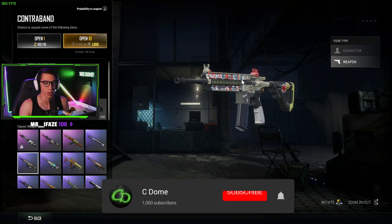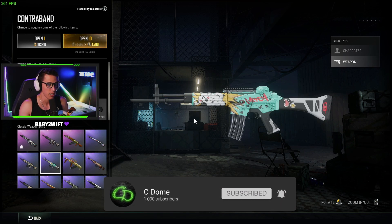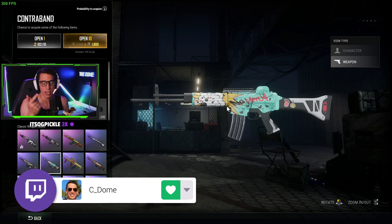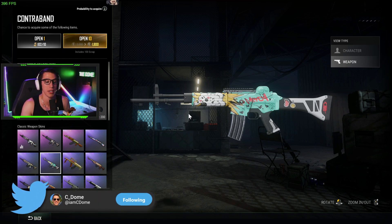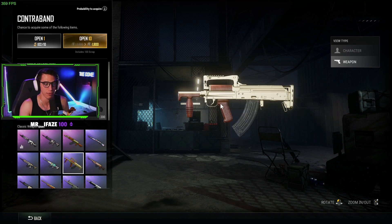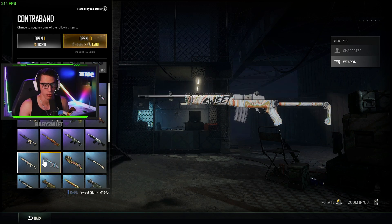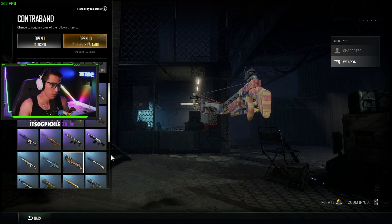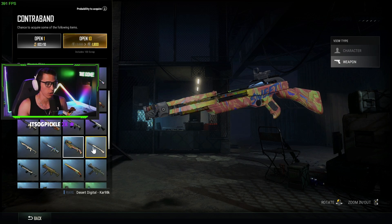A lot of these are going to be rehashed from other crates unfortunately — the TikTok M4, gold AK, the No Mercy Kar98. I wish it was stat tracking; I feel like it should be, but that's a cool skin. The No Mercy M4 is also pretty cool looking — I like the different color variations and the attention to detail. This one reminds me of the Kapow Desert Eagle and SKS from a couple seasons ago.